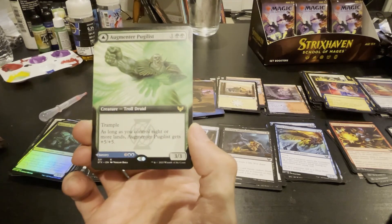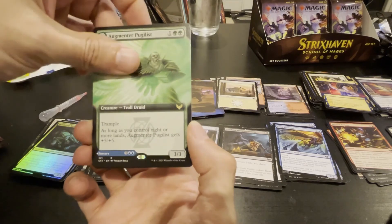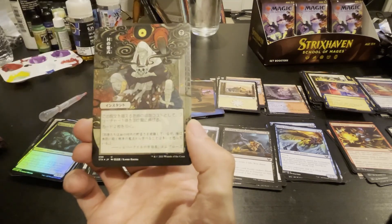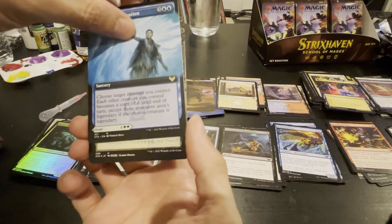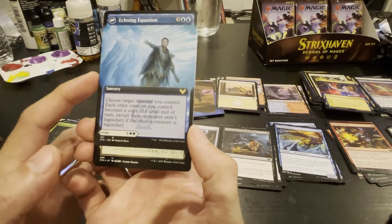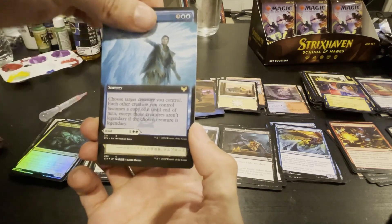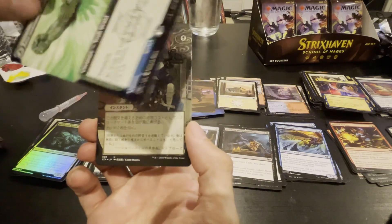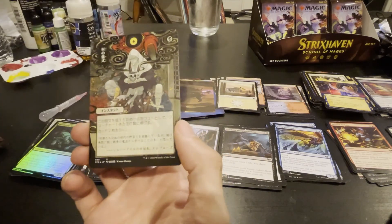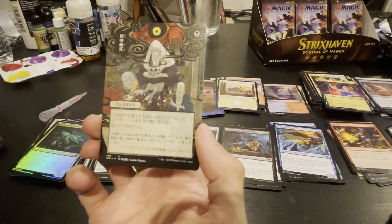Troll Druid — trample, three-three for three; as long as you control eight or more lands, it gets plus five plus five. Target creature you control — each other creature you control becomes a copy until end of turn, except those creatures aren't legendary if it was legendary. That's a really good card, seems good — the other side is really good too.